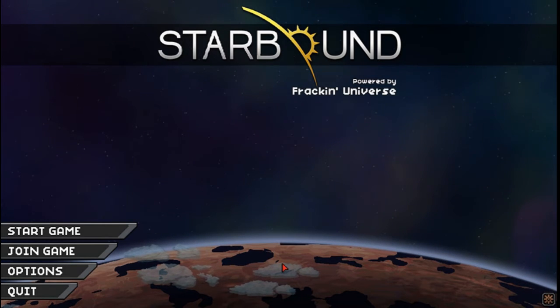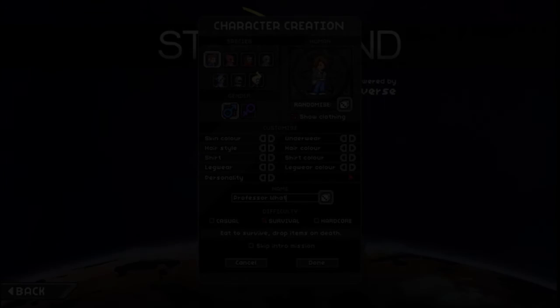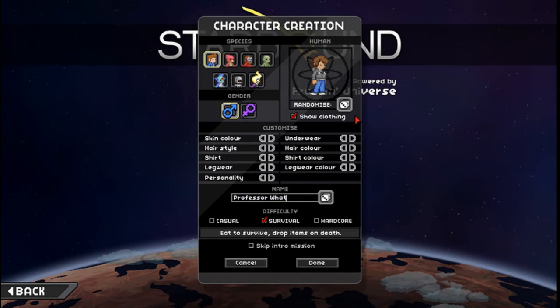I'm gonna go and set up my character, and I'm gonna make a quick cut here, and we'll jump into the game once I have made my character. All right, I'm back, and I have created my character. As always, we're going with Professor Watt, and this time I actually can fit my entire name in here, so that's good.